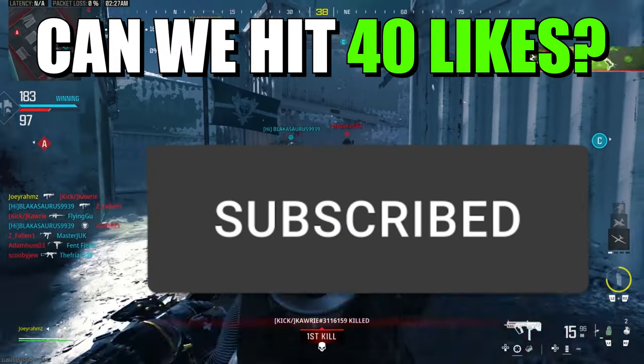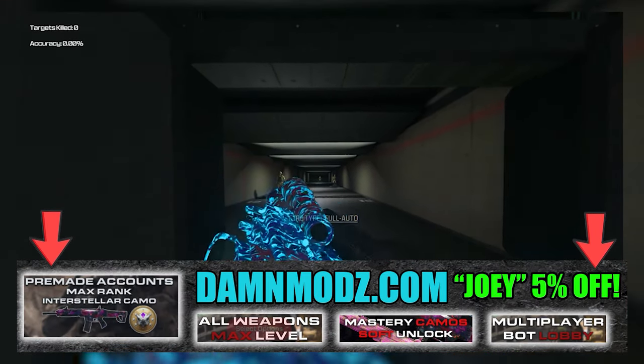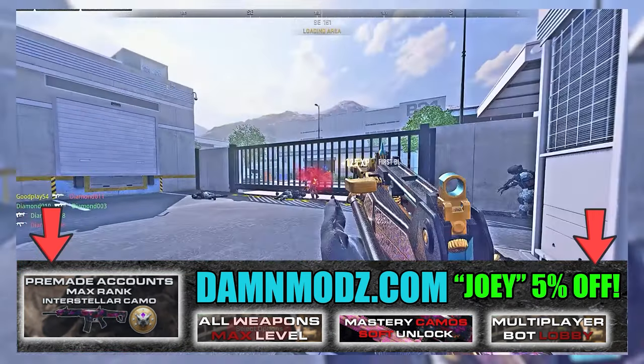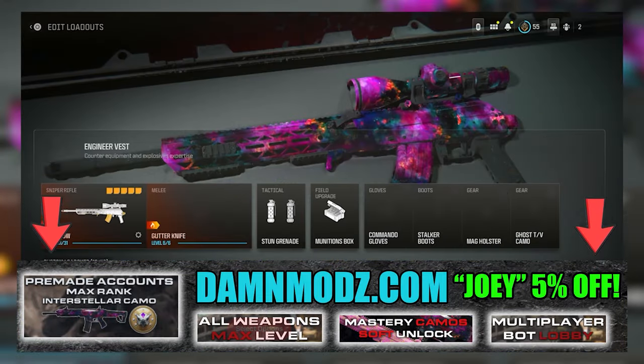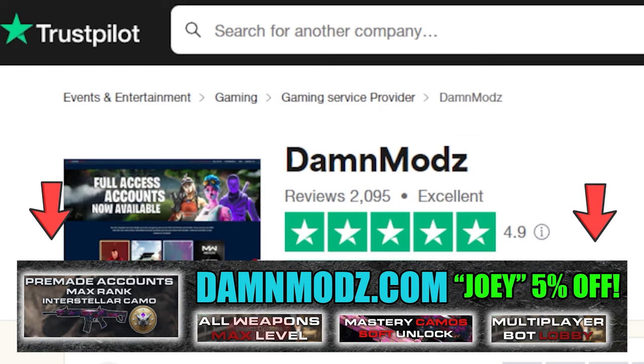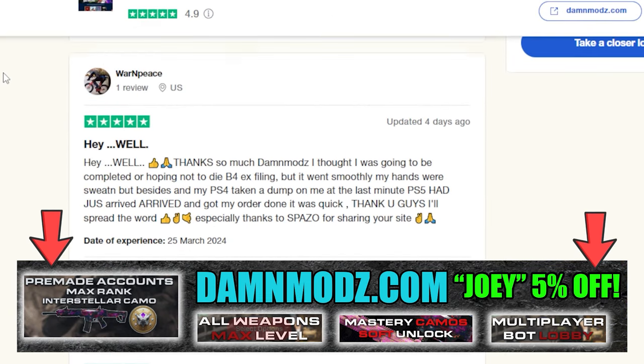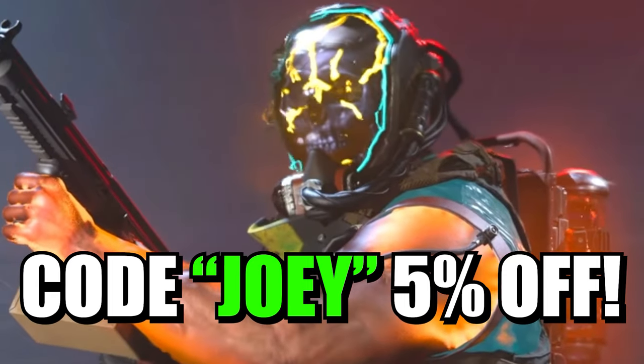Drop a like, subscribe, and let's take a look at my new sponsor, DanMods. They offer the quickest and safest Call of Duty Modern Warfare 3 boosting services and pre-made accounts for all platforms. You can unlock the Interstellar and Borealis camos and get their nuke skin, and there's way more services you should check out right now at DanMods.com. Use code JOBY for 5% off and check out all the reviews or join their Discord.